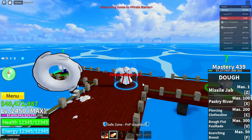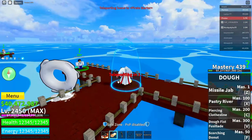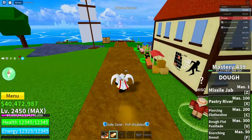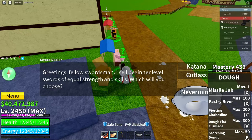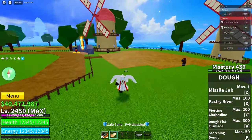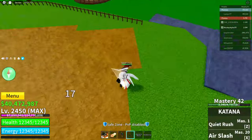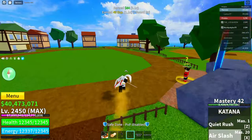After doing all three of those, go back to the pirate side area using your home point. When you're back there, go over to the sword dealer, click on this guy, click on katana, and click purchase. Do this even if you already have the katana. After that, go over to any NPC here and kill one using only the katana.